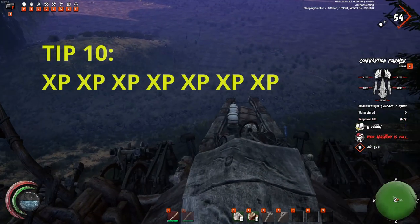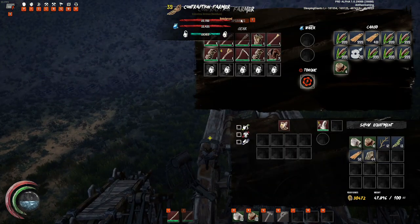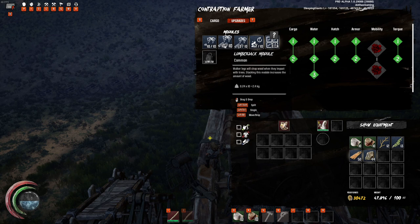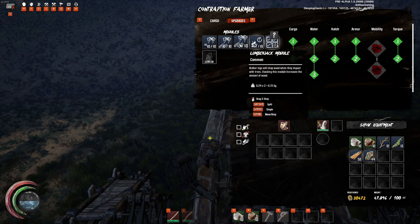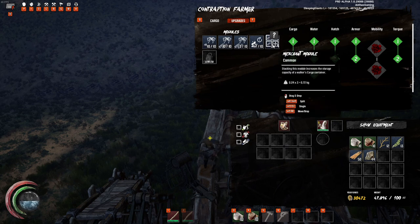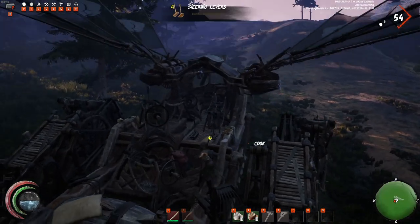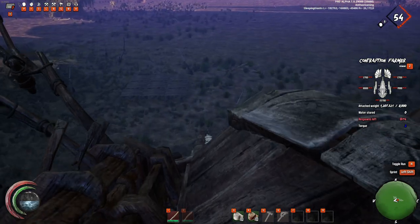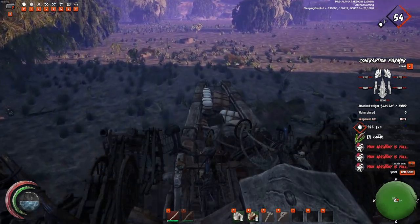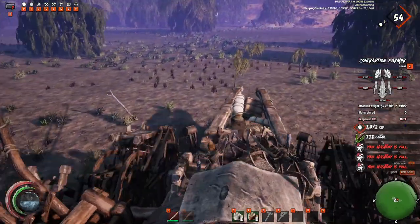Do you feel under-leveled? All you need to make is a stiletto or a toboggan walker and apply the foraging module to it. This module allows you to harvest foliage such as fiber, corn, and cattail by simply driving over it. The best way to gain XP and level fast is to go to the hard zone and find the biggest pond, where there will be thousands of cattails — just drive over them and gain many levels in no time. All the farm goes to your walker's cargo. Even when your inventory is full, just watch your XP bar and enjoy the ride.